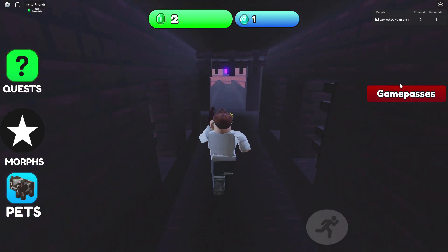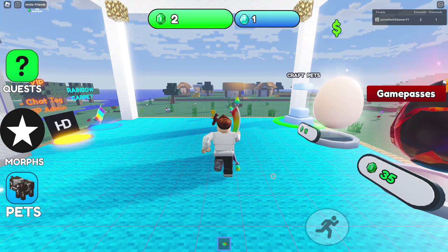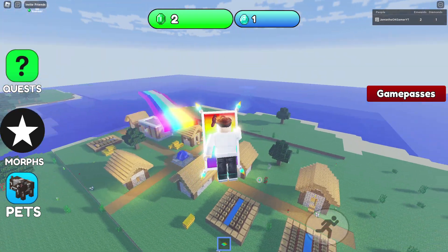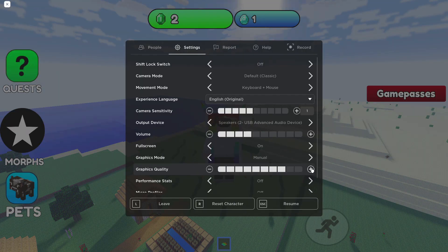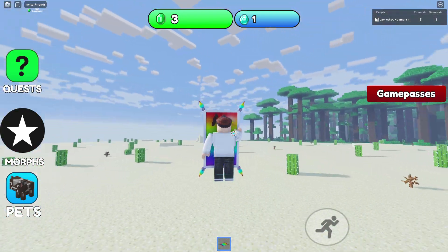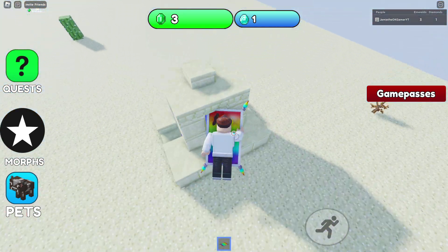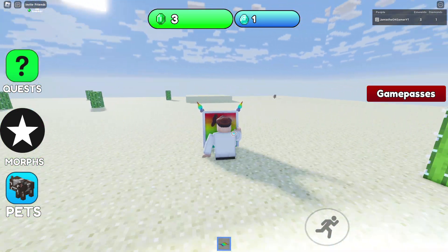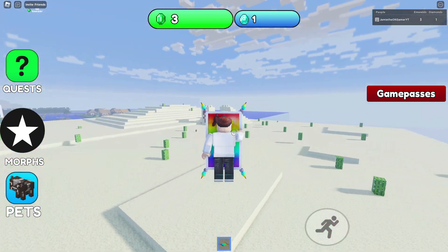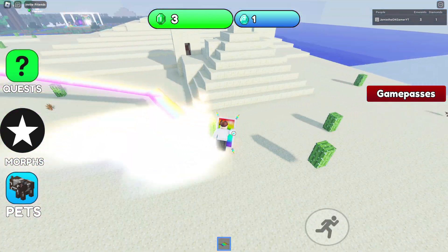I'm really tempted to buy this. You know what, I might do it. I'm back in - I've bought the carpet, let's go! Look at this, holy moly. Let me try to turn the graphics back up and see how we do. Another emerald there. Now we're gonna get around and stomp. Surprising there's no Minecraft music - I don't see why there couldn't be. Pretty sure it's not copyrighted. Maybe Roblox doesn't let you have it. Okay, where's all these morphs at?